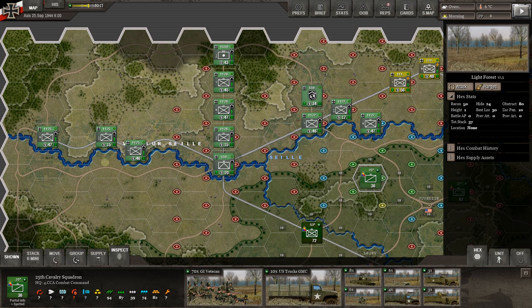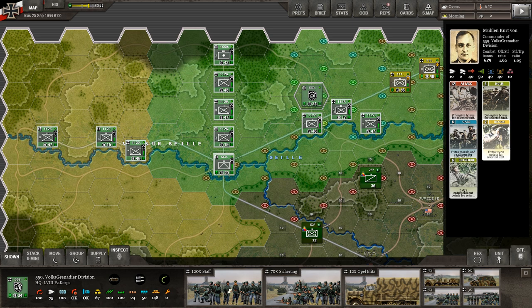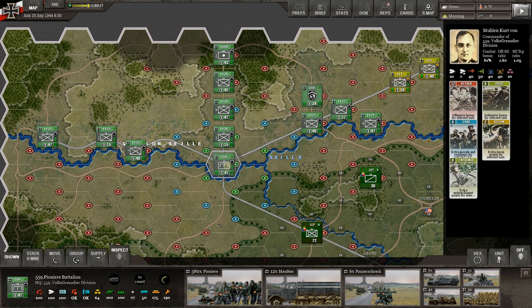We're not going to do an artillery barrage. Instead, we're going to start scouting out a little bit and see if there's anything else we'd like to hit. But the first thing we're going to do is move our headquarters. Let's bring up the 559th headquarters. We can bring up the officer — it's Kurt Von Mullen. Do we want to give anybody extra recon? Maybe one of these units up here — let's click on one and cycle. We've got some pioneers.